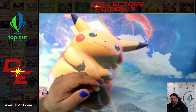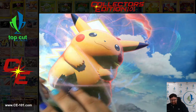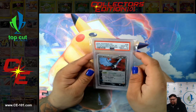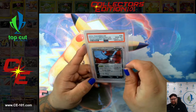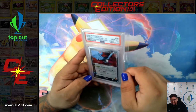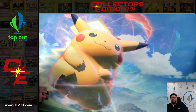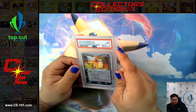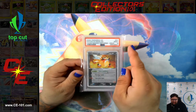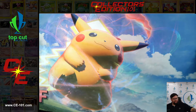Now we're moving on to some of the really cool old EXs from the set. Starting off with a really cool and heavy hitter — Rocket's Articuno EX. Beautiful Gem Mint 10 on this card. Artwork was fantastic, using that blue and red contrast in the art. Just really, really gorgeous looking card. That's awesome, we got that one in a 10. Rocket's Entei EX — another very high demand EX from this set. Gorgeous-looking card, got a 9 on it, not too shabby.